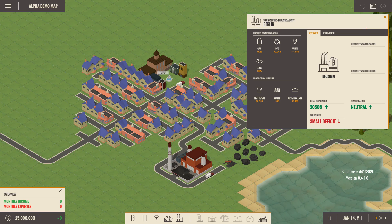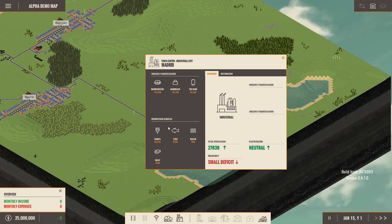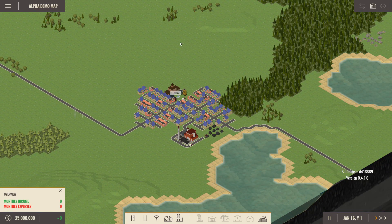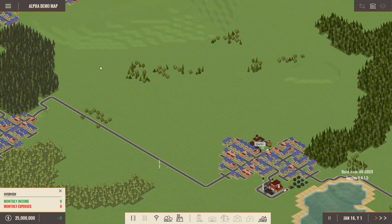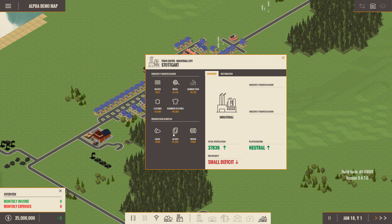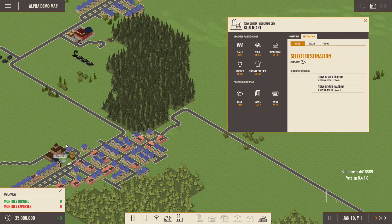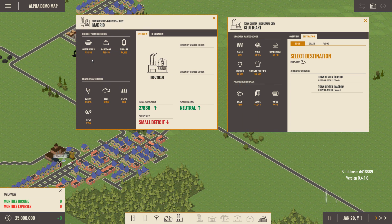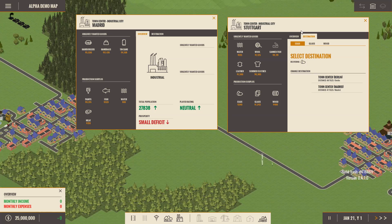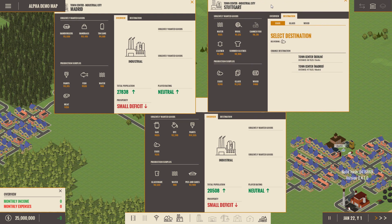I'm wondering whether there's anybody else who would be interested in the coal we're producing. Stuttgart wants handbags and tin cans — we haven't got any of those. Berlin has a surplus of glass, water, pies and cakes, and it needs gas, dye, paint and eggs. Stuttgart urgently wants water — excellent, let's set up a delivery. Select deliveries for water — that is going to go to Stuttgart town centre.